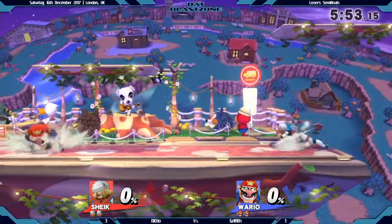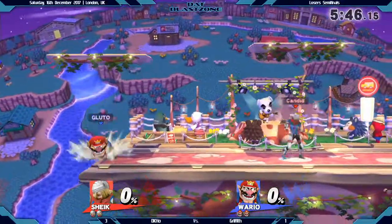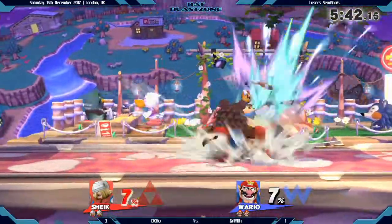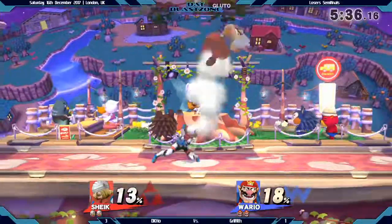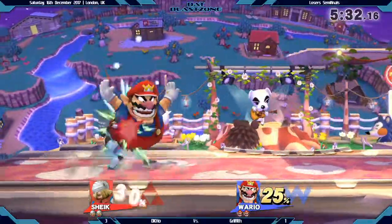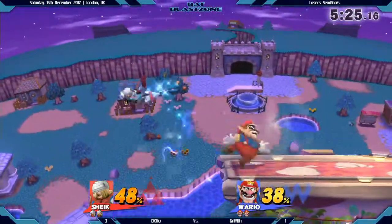So let's see how Gluttony is going to play this. Already seeing a very, very defensive playstyle, retreating to the platform, charging off that waft. And the rudest of dash attacks — two in a row catching that landing. Gluttony, he's not going slow whatsoever. Just neutralize once again, three of them in a row. And a great catch on the getup with that bite.